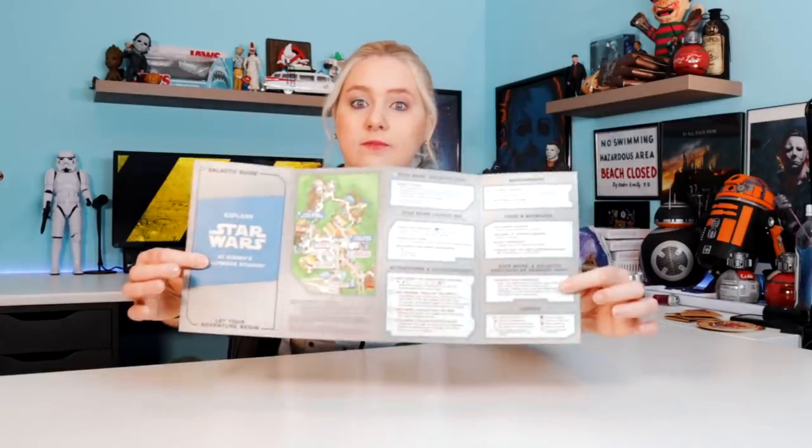Starting off, I'm going to show you guys the less expensive and free items I got from Galaxy's Edge, moving up to the most expensive items. First is the Star Wars Galaxy's Edge map. This is the map that you get right before you enter the land — it's different than the map you get in the actual park. It's a really nice quality map showing just the Galaxy's Edge area, and it also has that really cool Arabish language. If you wanted to hang it up or display it, you could absolutely do so.